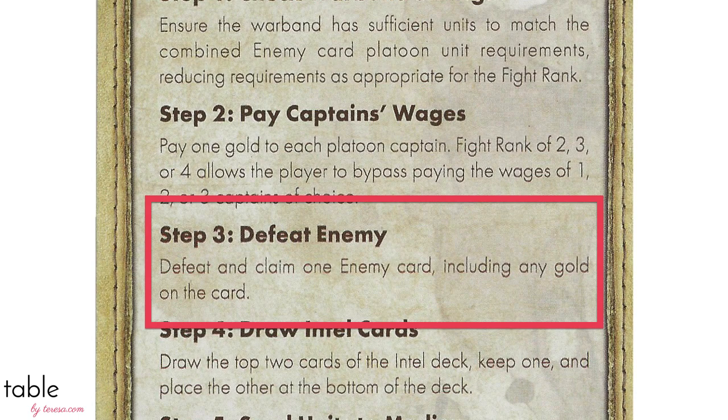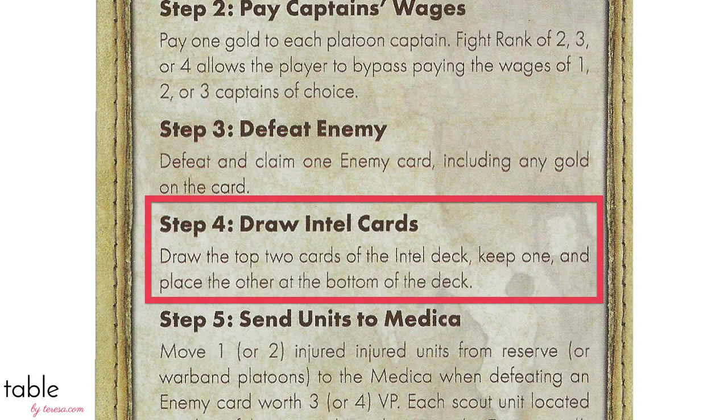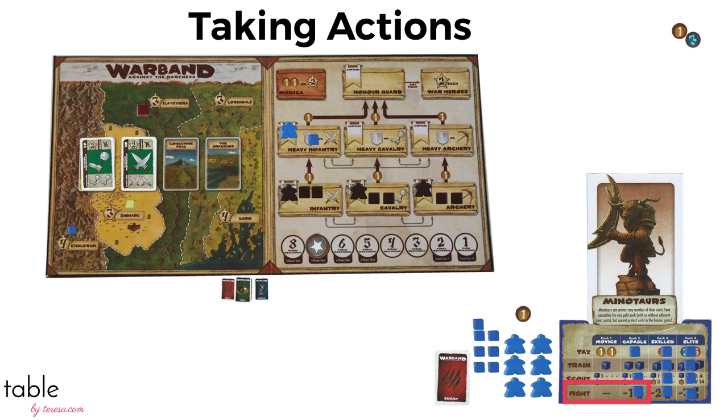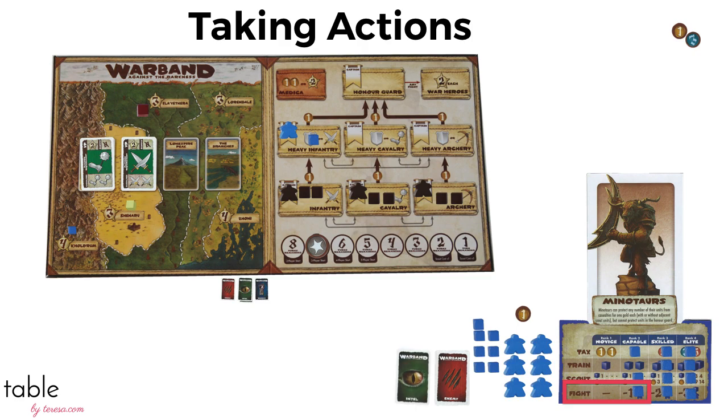Now the Minotaurs choose which enemy they want to defeat, take the card, and put it face down. The Minotaurs take the top two intel cards, return one, and since they already have a scout in Cauldron they'll keep that card — putting it face down so the other players don't know what they have.